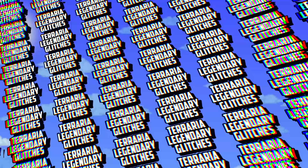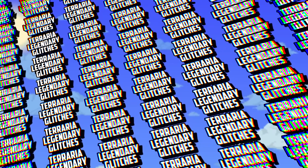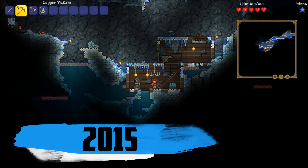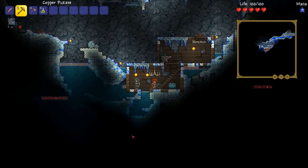This glitch is fairly recent in the 1.3 update and it was fairly simple to do too, so it's a very interesting glitch. In today's episode we're going to be checking out a glitch that I'm going to be calling the bottomless chest glitch, and this was available in the 1.3 update.